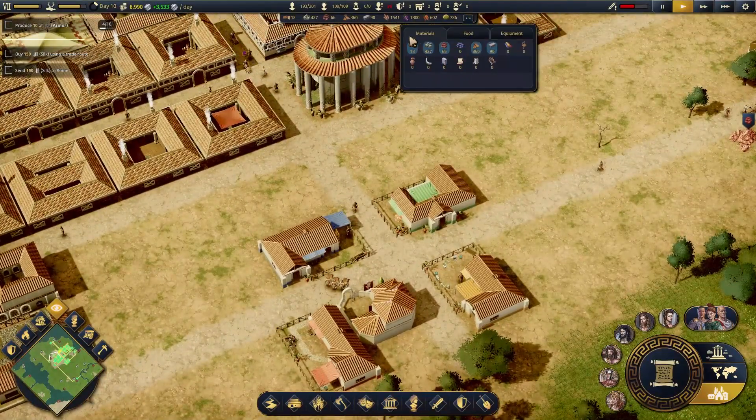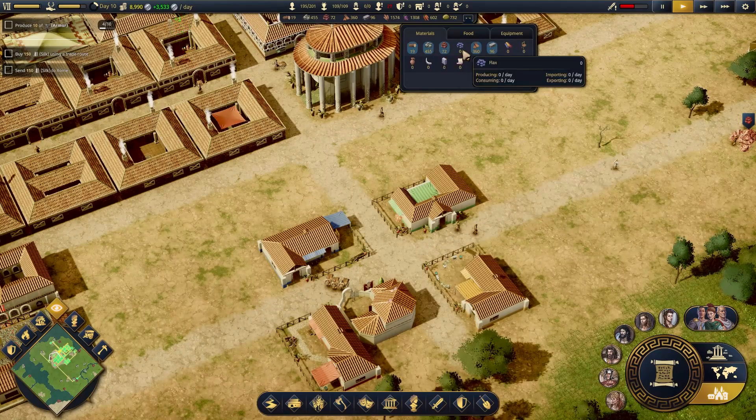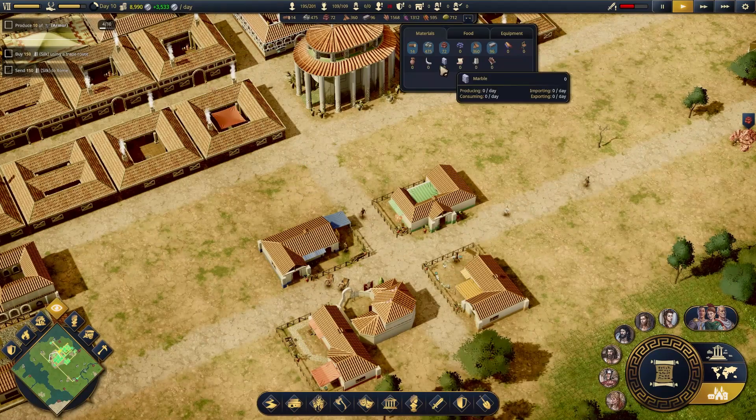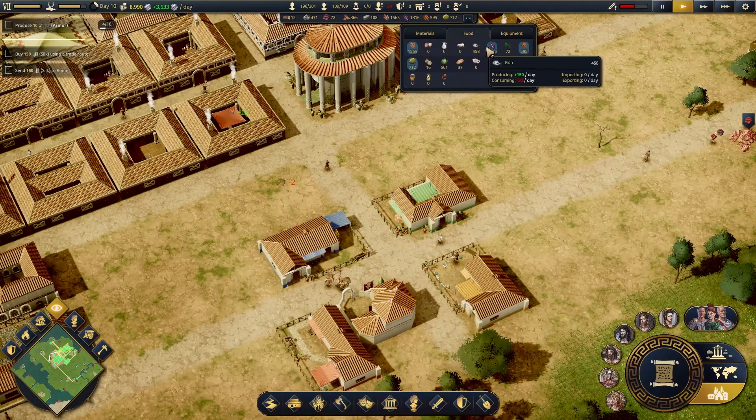Let's take a quick perusal of my resources. Producing 120 minus 100 a day — so I might need to do some more wood. Consuming 120 of those. The only one that's got where my consumption is off in my raw materials is lumber. So we can solve that pretty quickly.